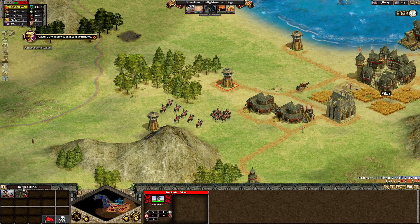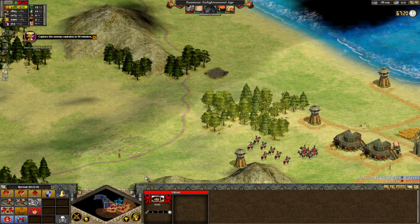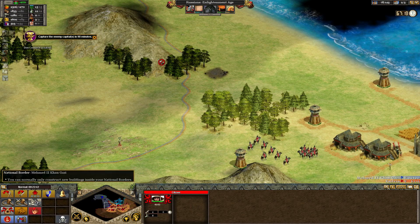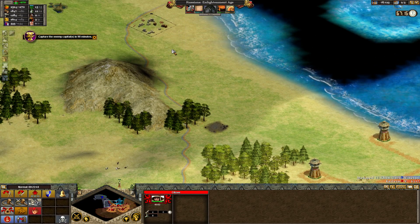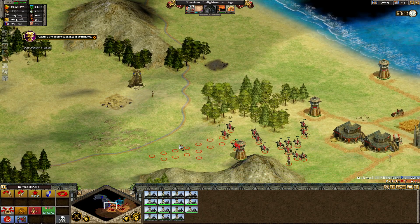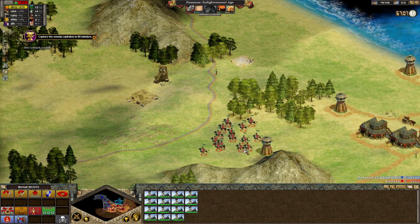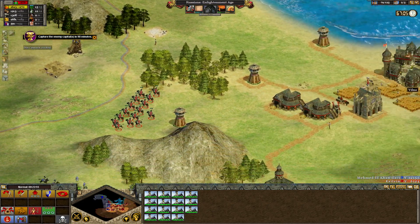Nationalism — increased attrition in your territory, level 4. I get those researchers for free — it's glory. There's a city right here. Well, it's gonna be ours soon enough.